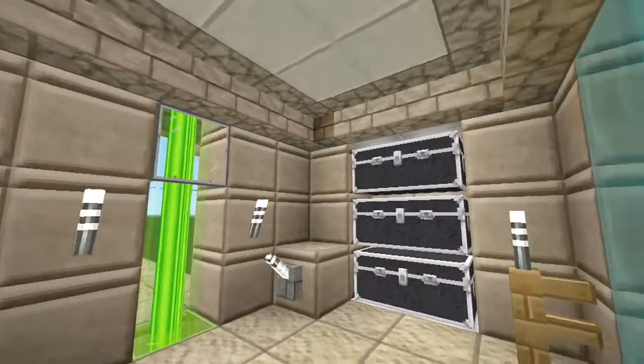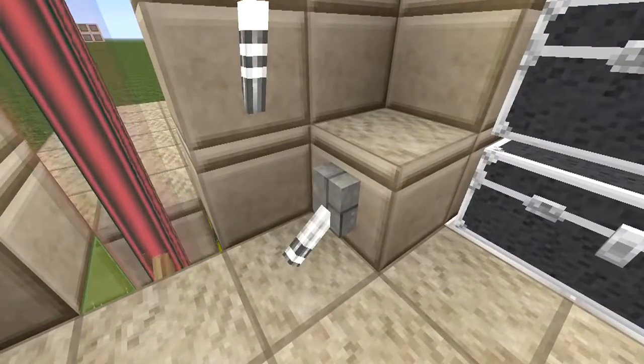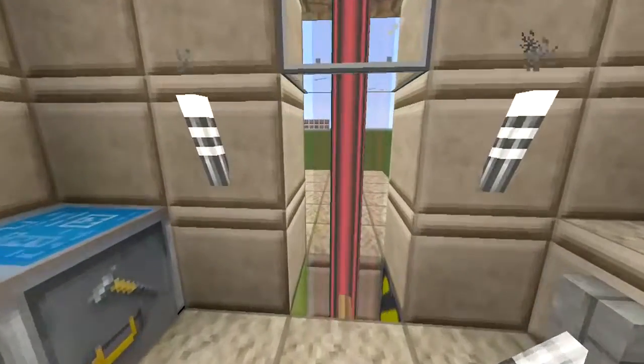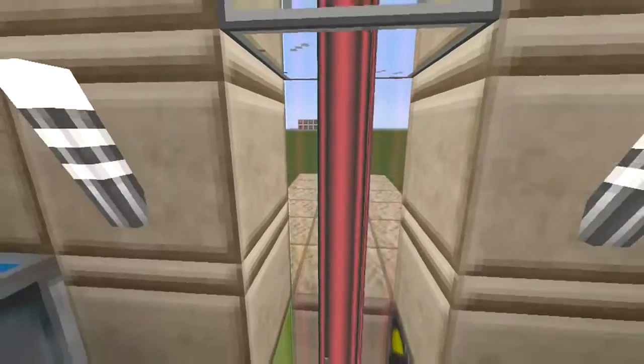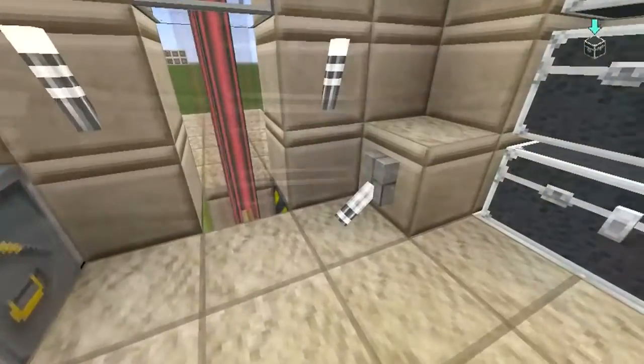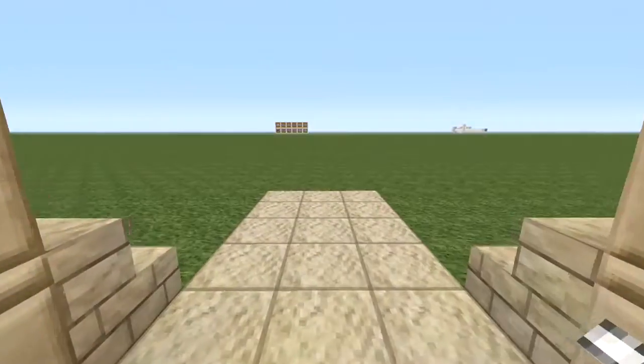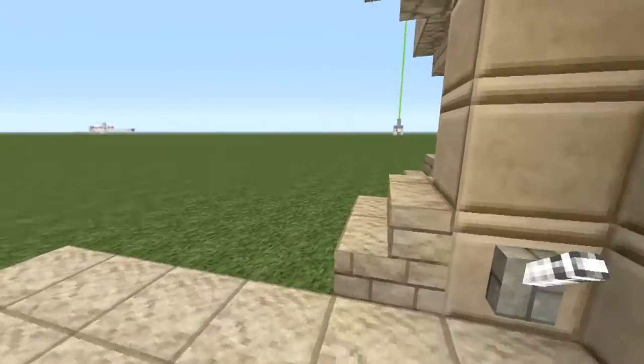The great thing is you can really customize the colors to whatever you want. Now another cool feature we have here is that you can actually lock it from the inside, and the great thing about locking from the inside is that no matter who tries to get in from the outside, even if they activate the lever, they still won't be able to come in.